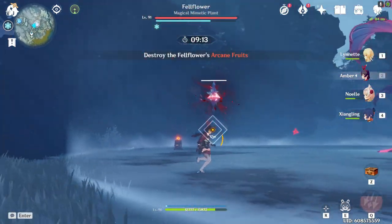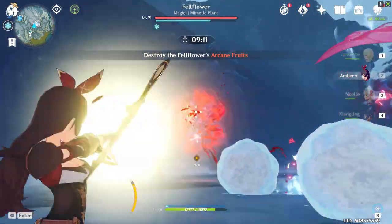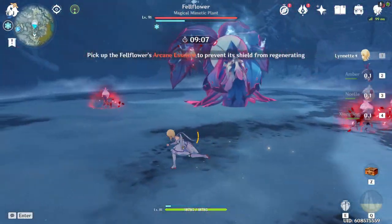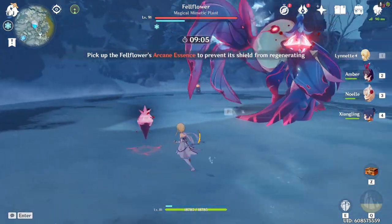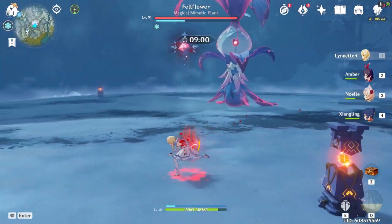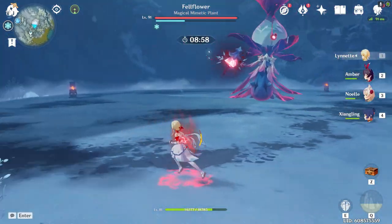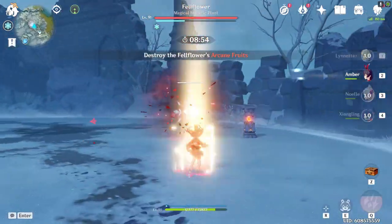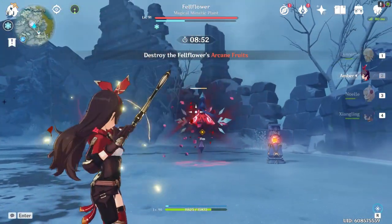When the boss is in the air, use Amber and use some physical arrows to shoot it. Be careful of the Crystal that shoots at you — you could get hit, but it shouldn't be that much of a deal. We literally repeat the same process: pick up these Arcane Essences and take a little bit of damage. Just wait it out — maybe it throws snowballs, maybe it starts the third phase immediately. Use Amber, shoot the arrows.